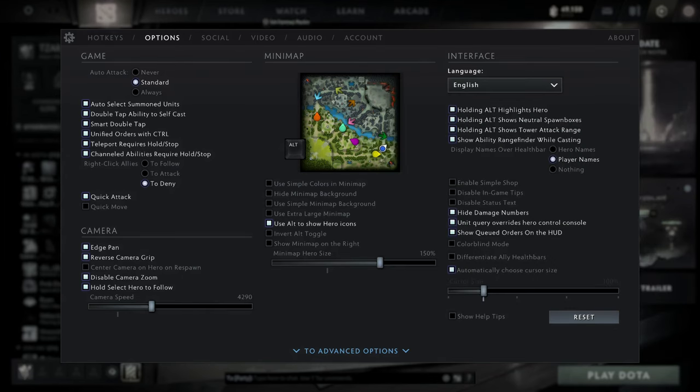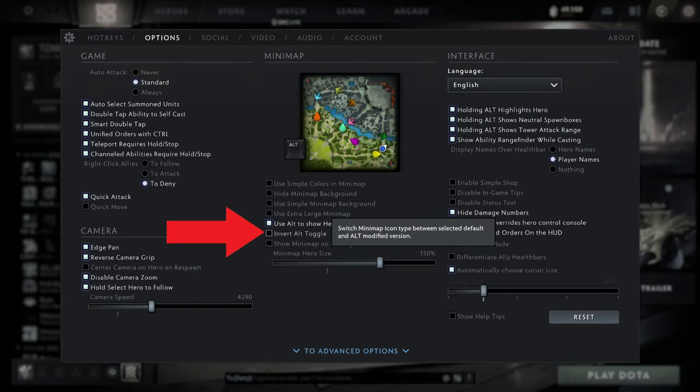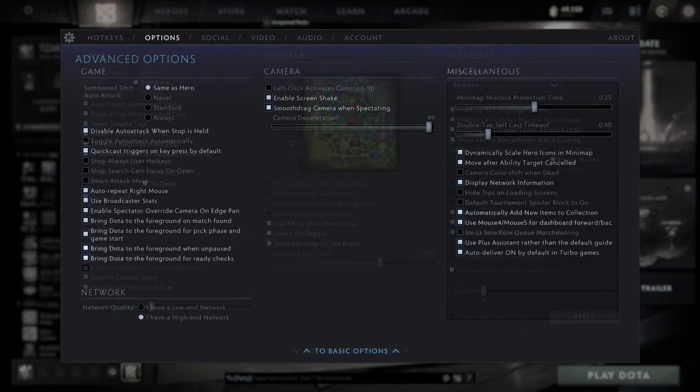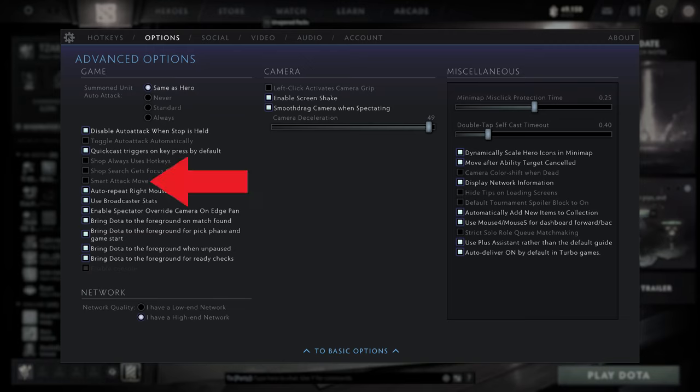To see hero icons on the map instead of colors by default, turn this on. You can also move your map to the right by checking this on. Advanced. League players often use attack move on ground to try and hit the closest unit to the cursor, and not to their champion. If you want that function in Dota, set smart attack move to on. Set auto repeat right mouse button to on, so you can hold down the mouse button instead of spamming it and annoying your girlfriend.